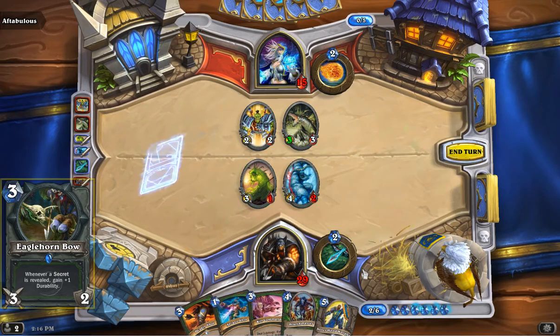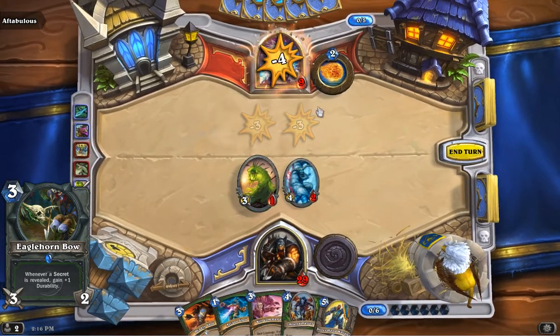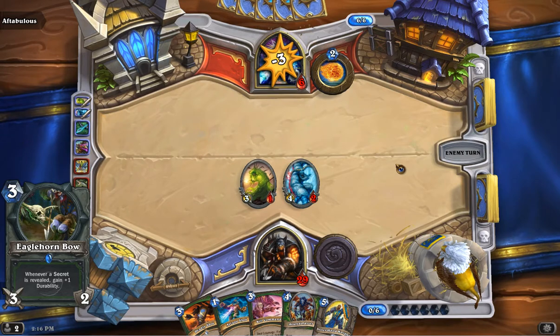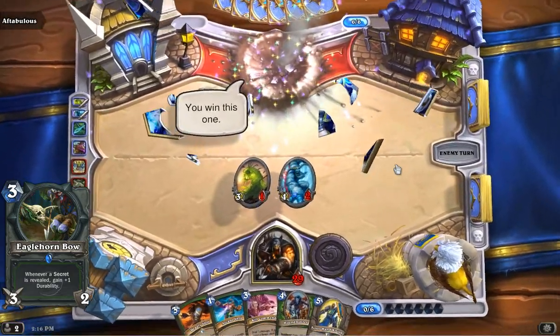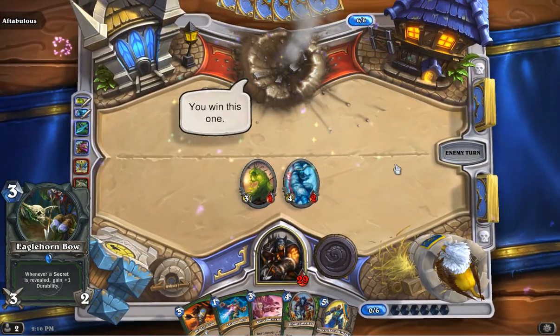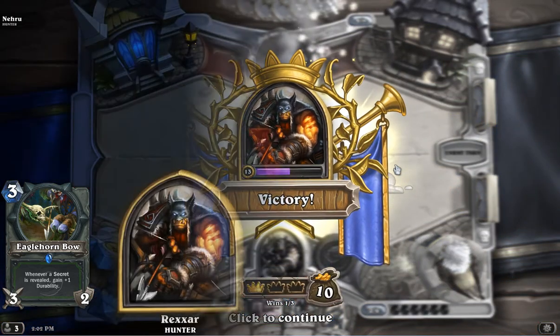After that, we got a weapon — Eaglehorn Bow. It's a 3-2, and every time a secret is revealed it gains one durability. That's not just your secrets — that's your opponent's too. So you can certainly put Explosive Trap or two in your deck, but bear in mind if you're playing against a mage or a paladin or something and there are some secrets flying around, this can actually last longer than stated. So bear that in mind and use it. Weapons are great.